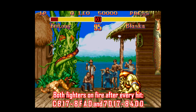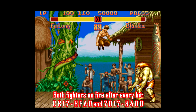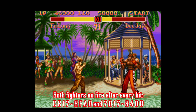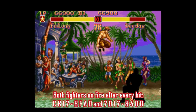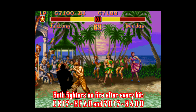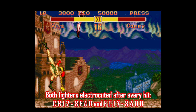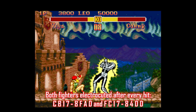Other Street Fighter games have their share of fun codes as well, like Super Street Fighter 2, where every strike you land causes your opponent to burst into flames. The same applies when you get hit too, so there are instances where you both go down engulfed in a fireball. There are two codes for this one you have to enter, one on top of the other. And if fire isn't your thing, there's also a pair of codes that have your opponent get electrocuted on a simple punch. You gotta love that.